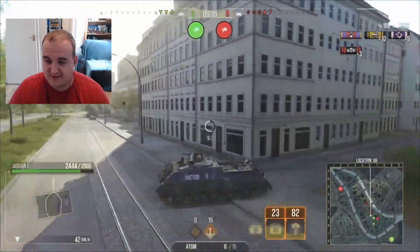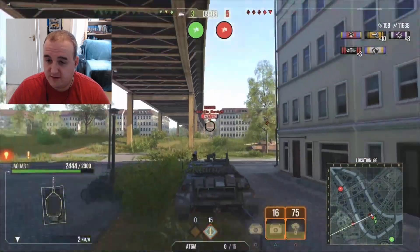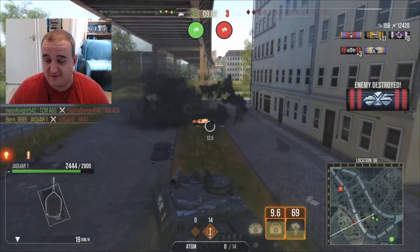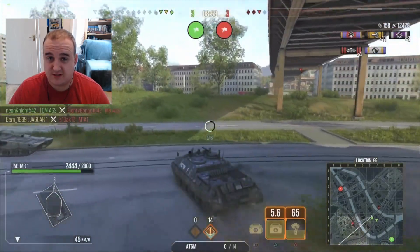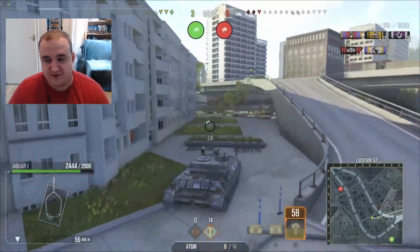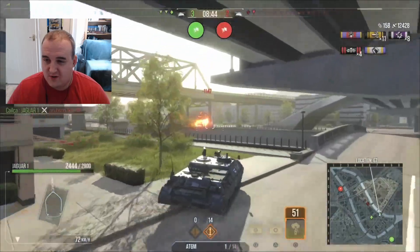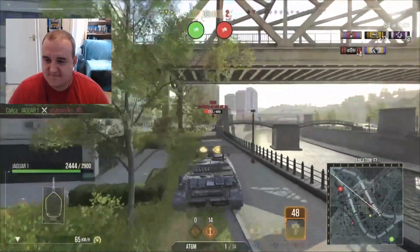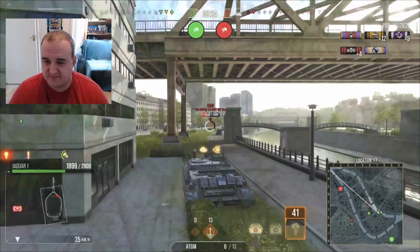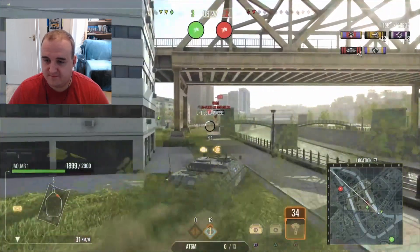The lack of gun depression over the machine gun wasn't a problem this time. Bouncing — despite the penetration on these ATGMs, shooting the front of an Abrams, especially the lower plate, is not guaranteed. But he finds the weak pixel at the front — probably an upper plate penetration through the driver's hatch, which is the weak spot of the Abrams from the front. We've pulled it back to three versus three on 12,000 damage.